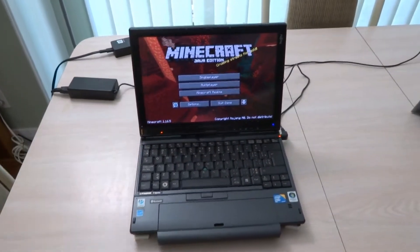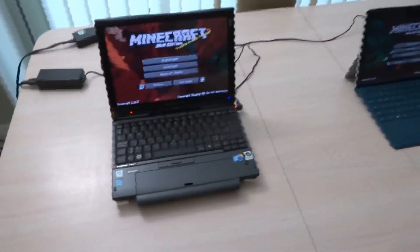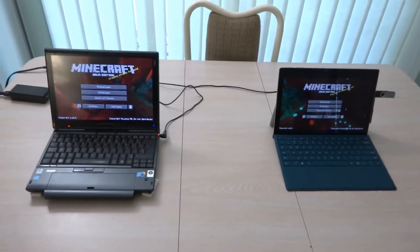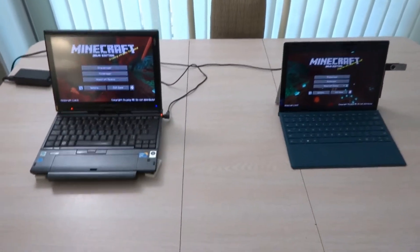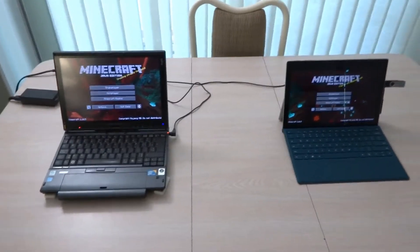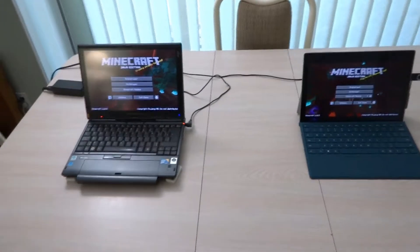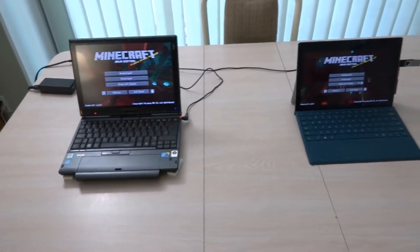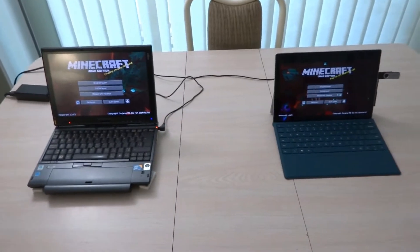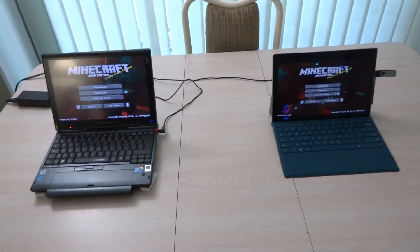I don't know if you can see it, but it's stuttering at the main menu right now. Alright, so first I'll be performing tests without Sodium, and then I'll do it with Sodium. The graphics settings: 1280x720 resolution, 8 chunks for render distance, because I think that's a good render distance to play at. Then basically everything else is cranked to low — particles are minimal, clouds are off, entity shadows are off.